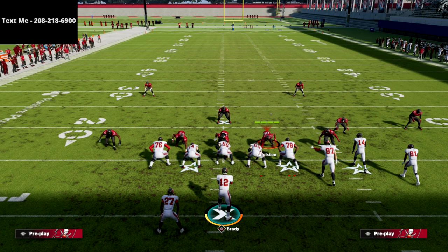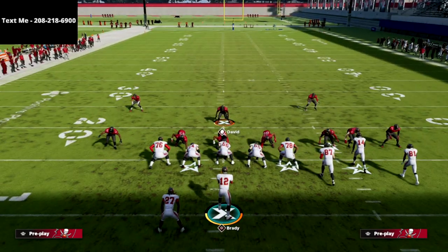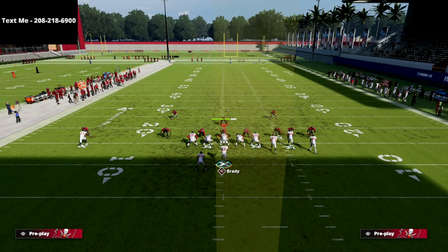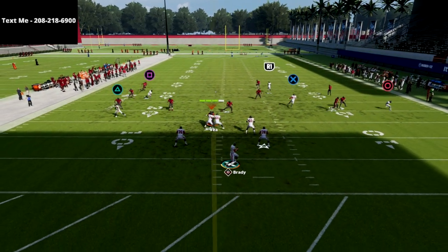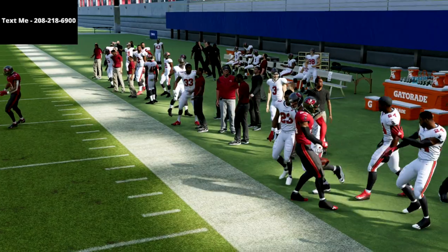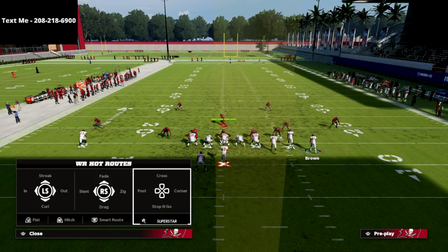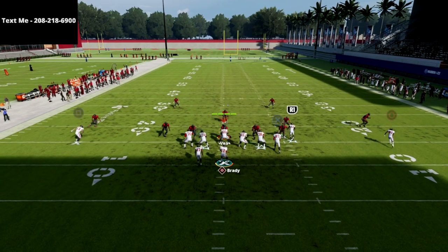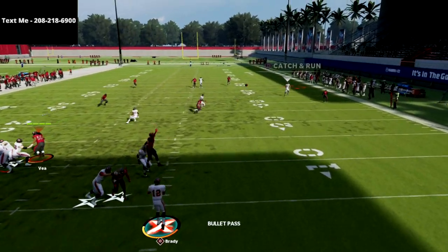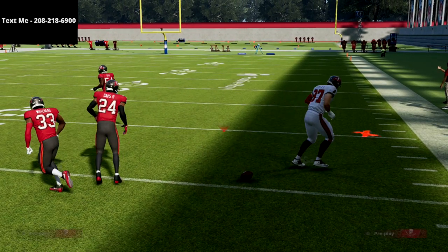Now let me show this against Cover 3 Mable coverage, which is arguably the most popular coverage over the last two or three seasons of Madden. What you're going to notice is the tight end route is going to get into a really unique position — it's going to be able to get open against cloud flat coverage, kind of like a Tampa 2. It's not only going to get open against those cloud flats, but also against zone drops.